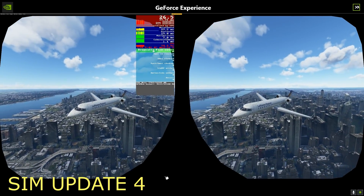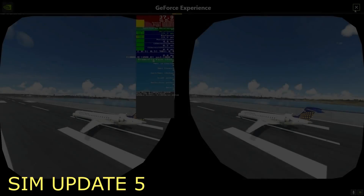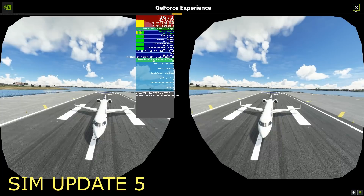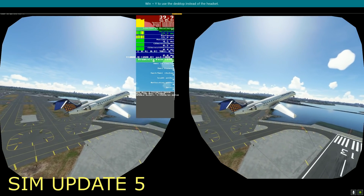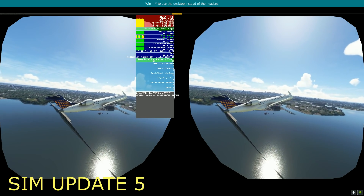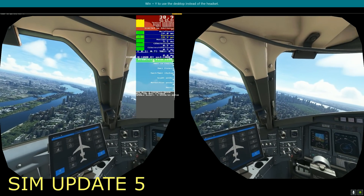We're now going to do the exact same thing in Sim Update 5. Here we go. Straight away again, we're getting 37 frames per second whilst on the deck. I can definitely tell on my system right now I'm getting about a 10 frame rate difference in VR — that is exceptional, that's incredible. Look at this: we're getting 43 frames per second here. That's even more. So it's very clear that even for high-end power users like me with the 3090 card, there's still quite a difference — more than I was expecting.